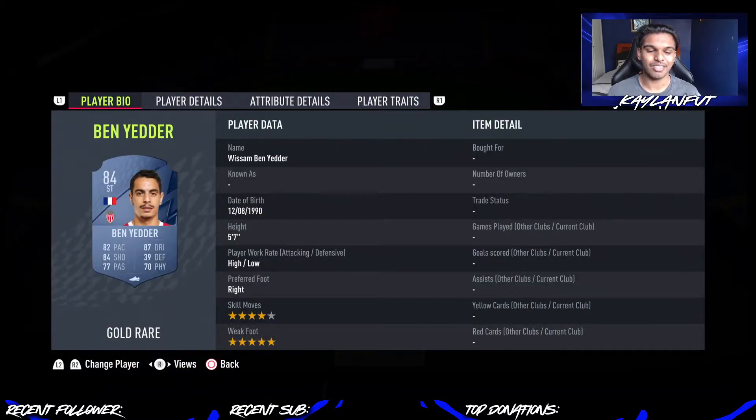Starting off with the man himself, the rat himself — it is going to be Ben Yedder. He has four-star skill moves and five-star weak foot, with very good all-round striking stats. The five-star weak foot comes in very handy for him. Definitely put a Hunter card on him — that would probably be the best chemstyle. I was probably buying Ben Yedder for close to 30 to 40,000 coins at the start of the game, so it's a lot cheaper right now.